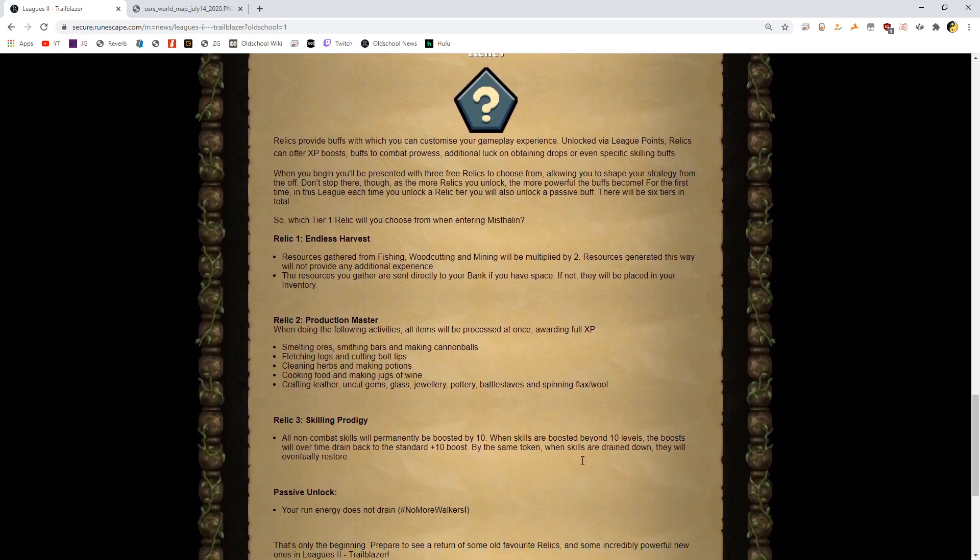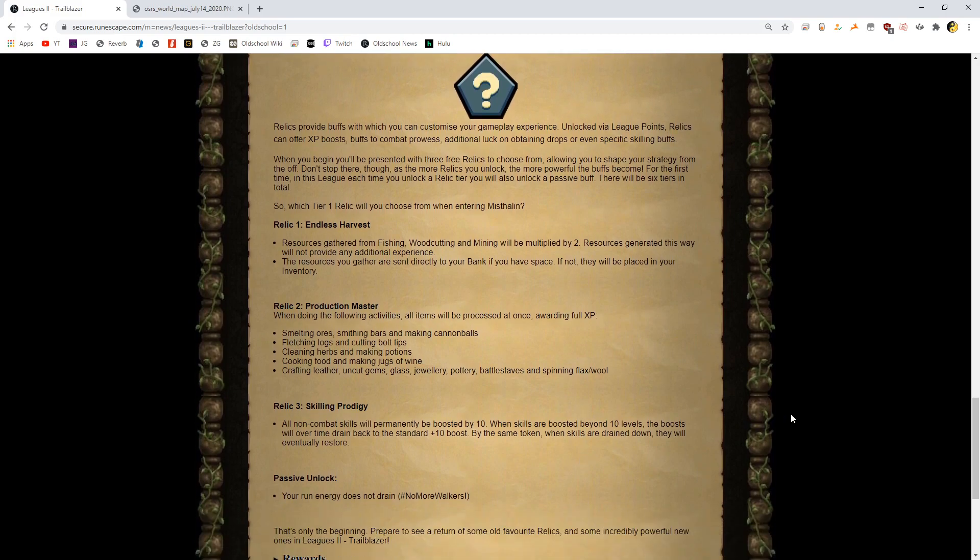So which tier one relic will you choose? Endless Harvest — resources gathered from fishing, woodcutting, and mining will be multiplied by two. Resources generated this way will not provide any additional experience — I think that's the same as Hardcore Harvester from last league. The resources you gather are sent directly to your bank if you have space. So that kind of combines Hardcore Harvester with Arcane Courier, which would basically send stuff to your bank. That's pretty cool.